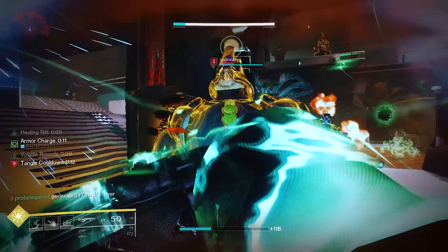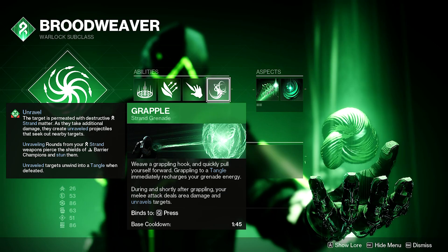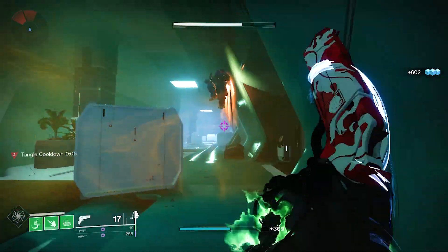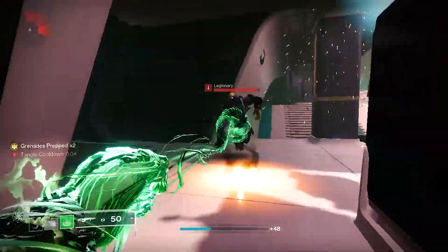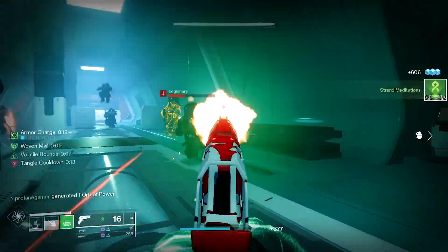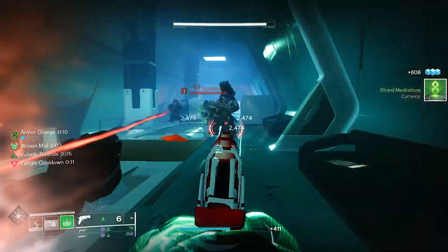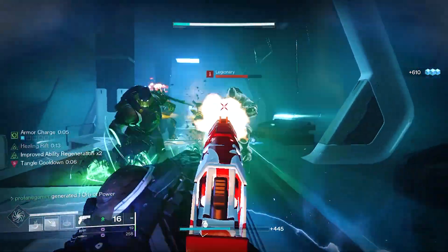We're also pairing this up with the Strand Grapple. While the other two Strand Grenades are strong and fun to use, I really prefer using the Grapple with Necrotic Grips, since you're able to perform a striking melee at the end of the grapple. When performing the grapple melee, enemies become unraveled and take damage over time — and this is going to be exacerbated thanks to the Necrotic Grips.